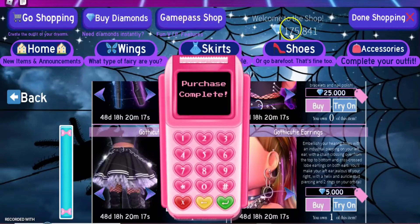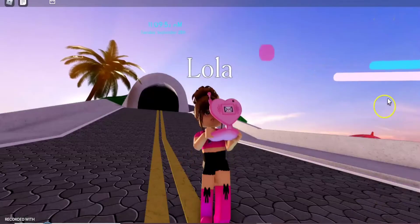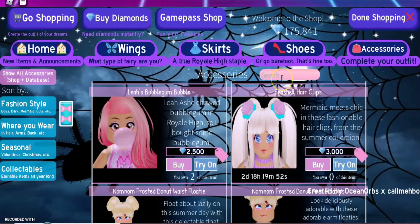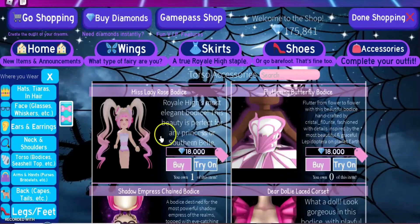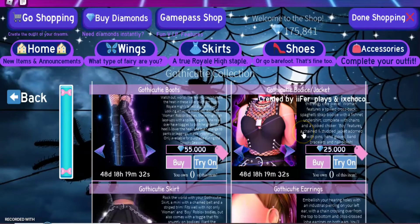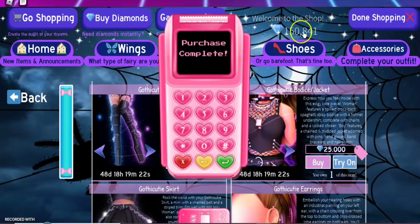My diamonds went to 175,000. I bought the skirt first. Okay, let's go see the bodice now — it's 25,000 diamonds. This is the most expensive corset because the other one was 24,000 from the summer set — if you didn't see that video, you can go check it after this one. Three, two, one — it just went down directly to 150,000!